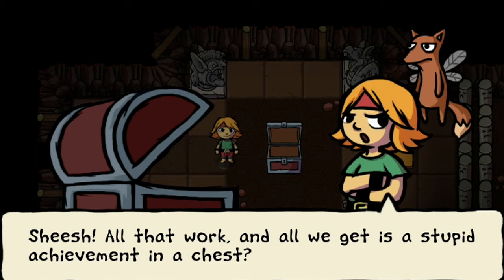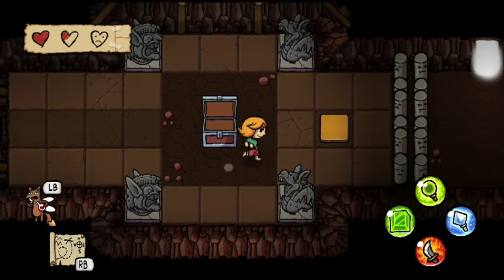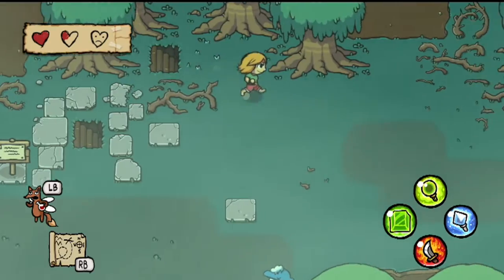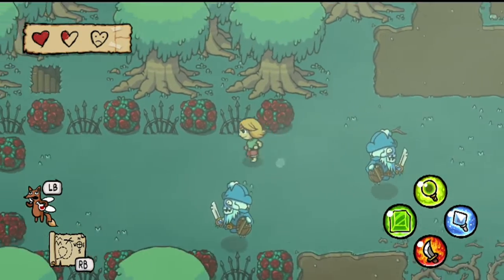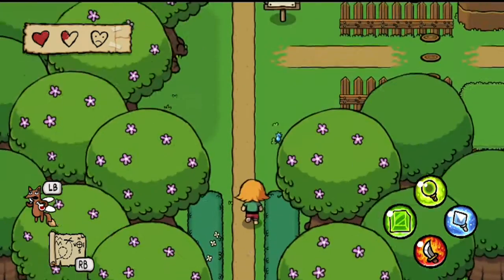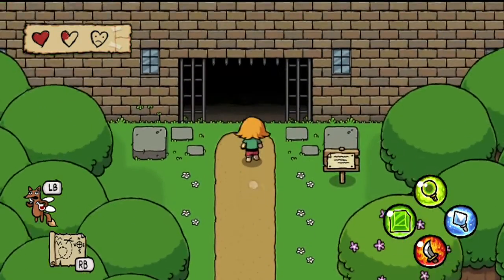Sheesh, all that work and all we get is a stupid achievement in a chest? Better than nothing, Shorty. Could have been a teaser for a sequel. I've got all the secrets in this area, so all of the secrets that are left are in the castle. And now that I have all of the gear, I should be able to find all of them. What could I buy if I had a nickel for all of the times I used the word 'all' in that sentence?